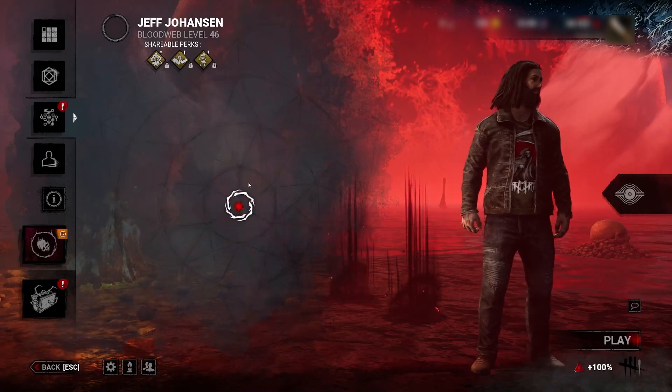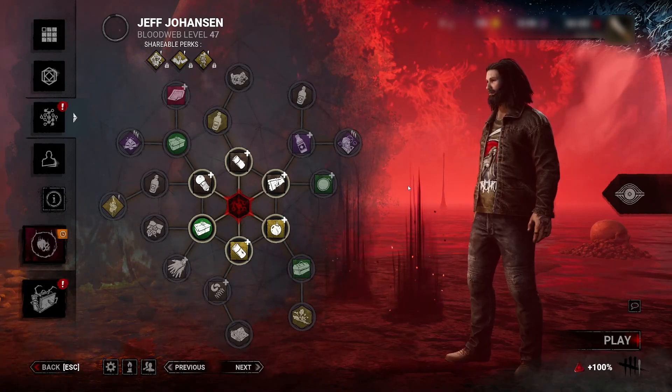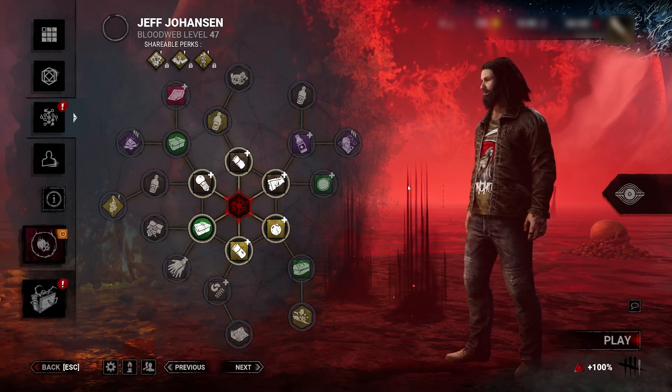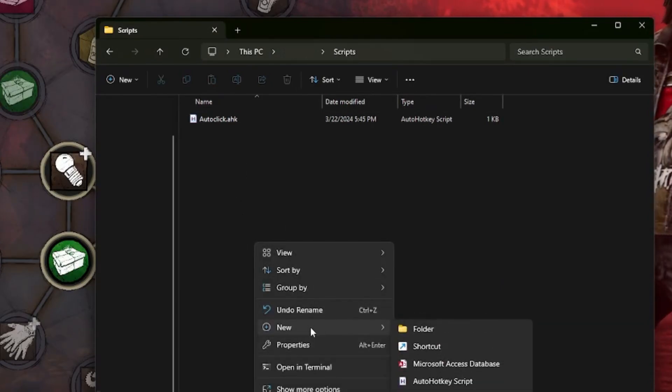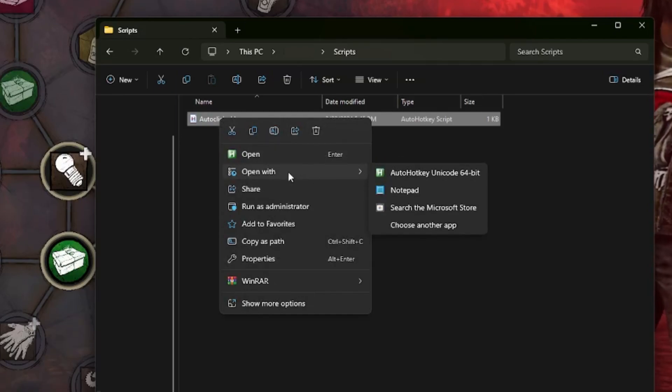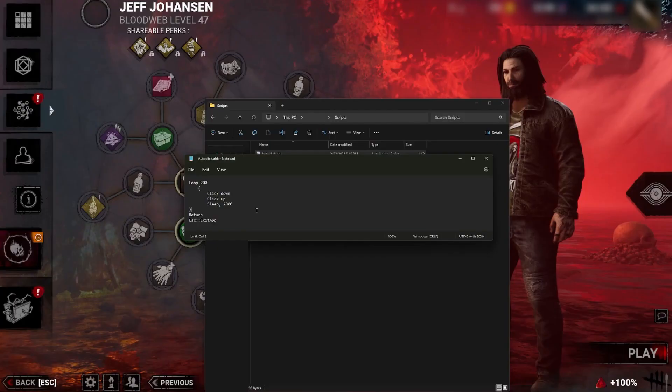What if you could just do it and do something else while it buys stuff for you? All you've got to do is put it in an AutoHotkey script, which you can set up by installing AutoHotkey, clicking new, then AutoHotkey script. From there, just open the script with Notepad, paste this in, and make sure to save it.